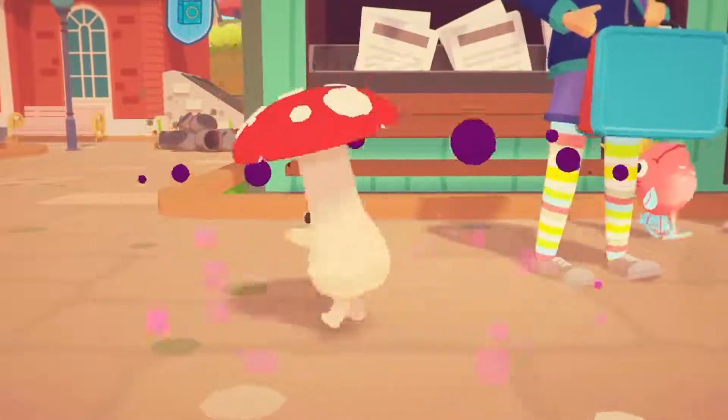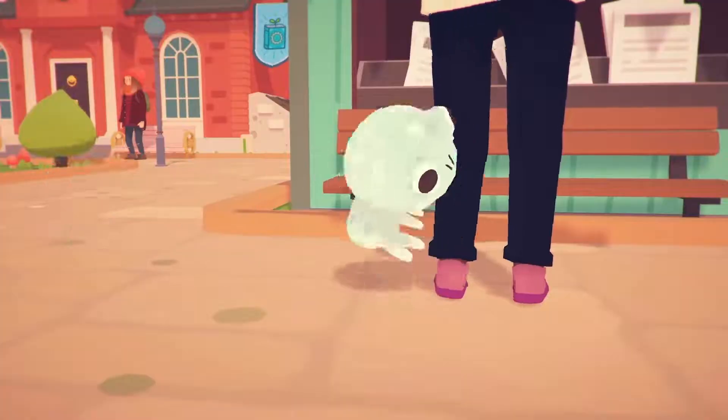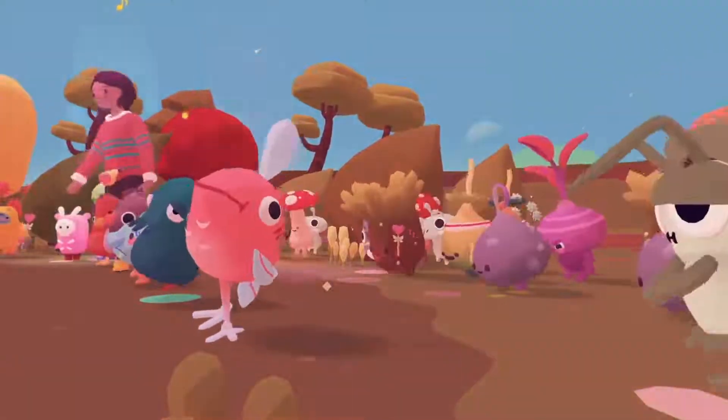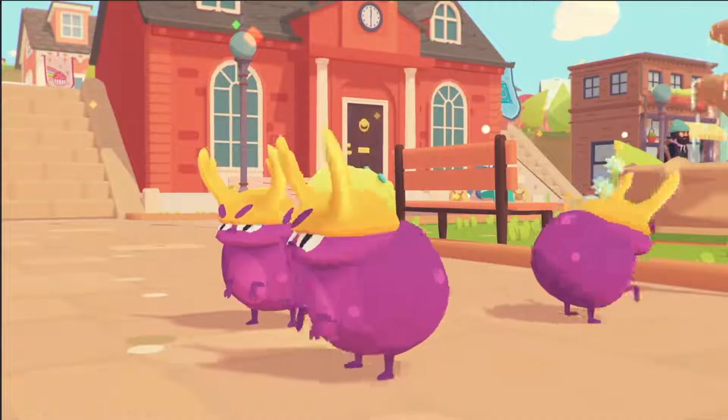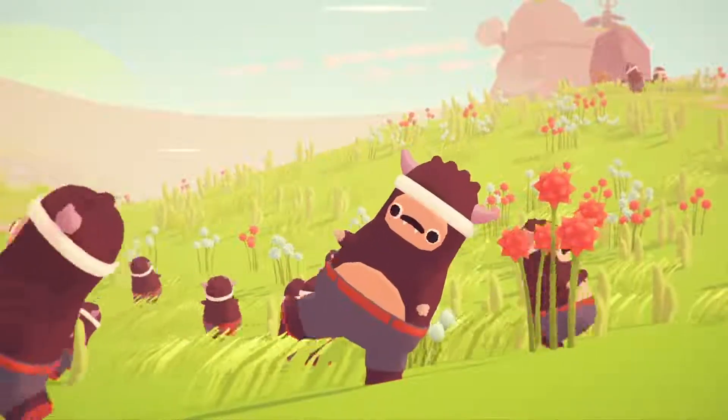There isn't a great definition of what an Ooblet is, but they're basically these little guys that follow you around and like to dance. Some of them look like plants, bugs, robots, or bears wearing pants.